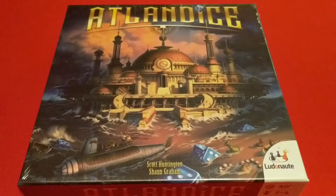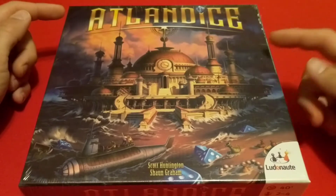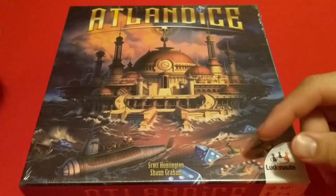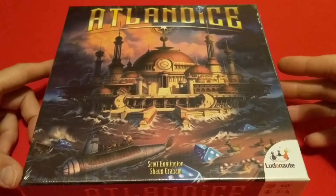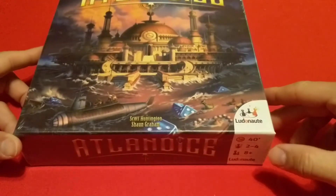Hello everyone and welcome back to the channel. Today we have another board game unboxing — we are unboxing Atlantis by Scott Huntington and Sean Graham and Ludnot Games. It says 40 minutes, two to four players, ages eight and up.